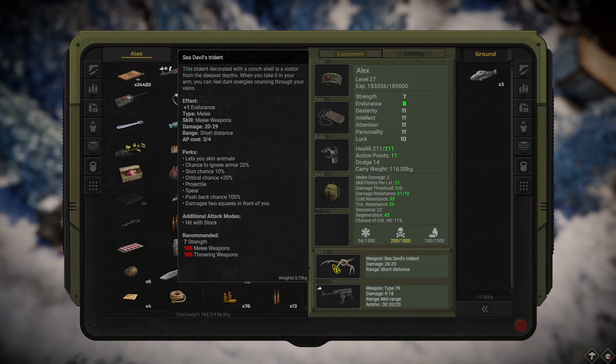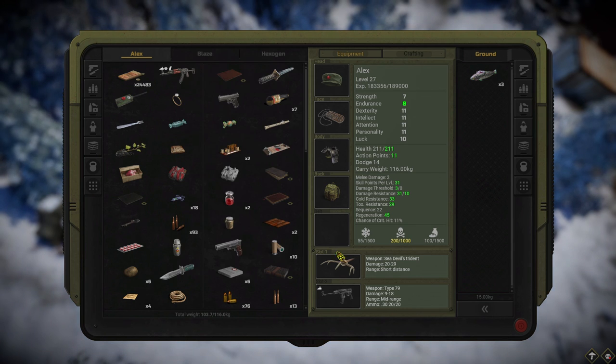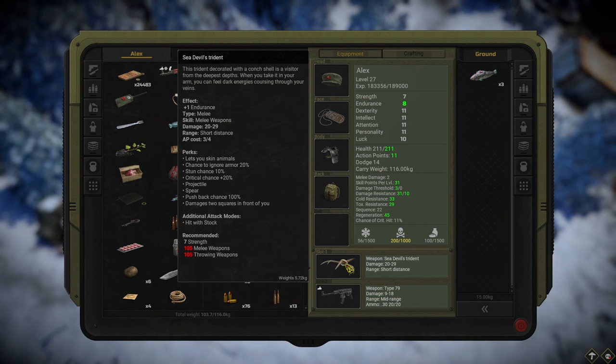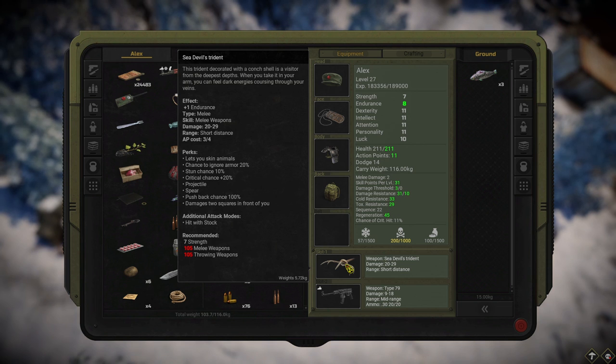The AP cost is 3 and 4, because you can use it as a melee weapon or as a projectile. Because it's a spear, you can throw it in front of your enemy or hit from a distance. It has chance to ignore armor at 20%, and critical chance plus 20%. It's classified as projectile and spear.